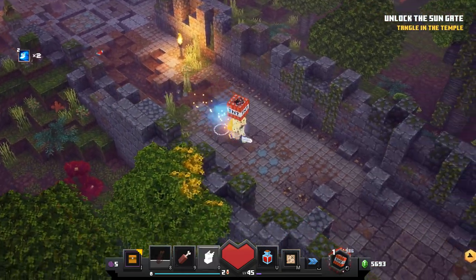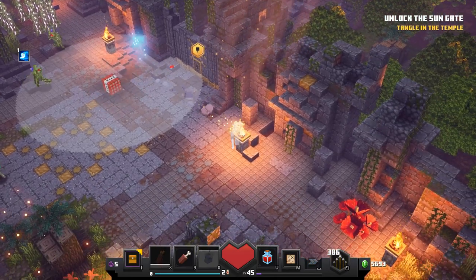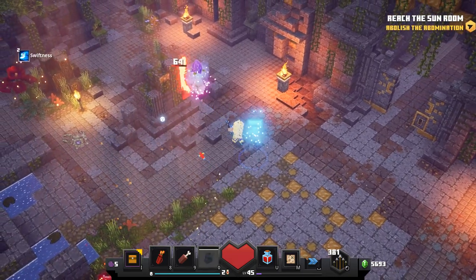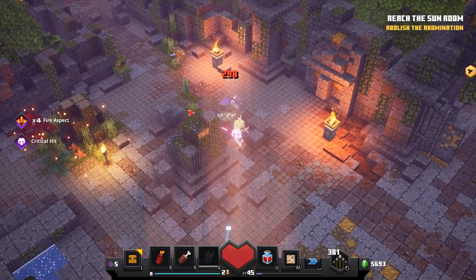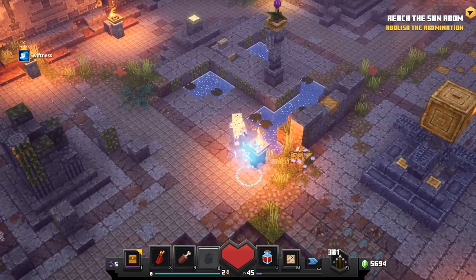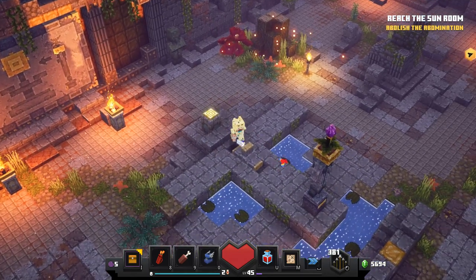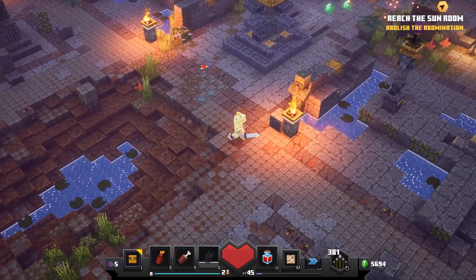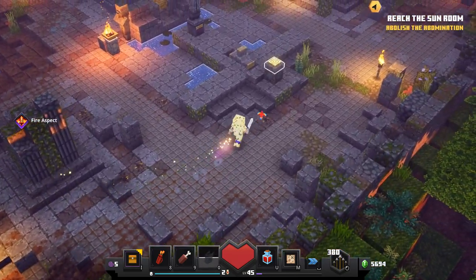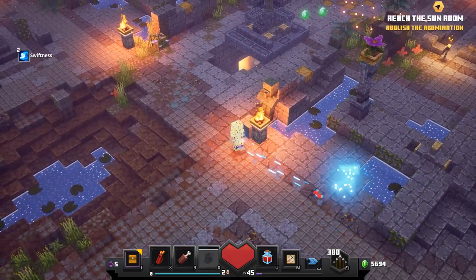I have this little key guy and I hope we don't get hurt on the way back. There don't seem to be any more enemies - oh no, I spoke too soon! Quickly open the door - reach the sun room! There's clearly still more to do in this room. I think that if we turn these guys around and make them all face this centerpiece, it's doing something. Let's turn this guy to do the same thing.